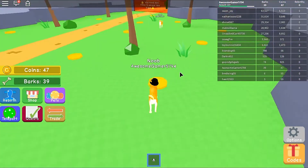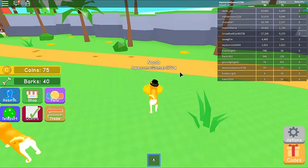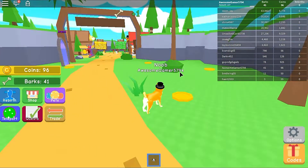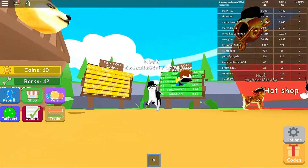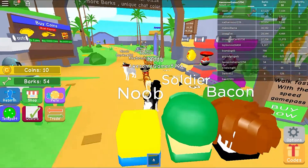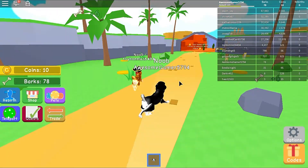I think we need at least 150 coins for the next hat. Let's go see what the skins cost. Oh okay, so this is the skins shop. There's a husky doge — a doge that looks like a husky! It gives you plus five barks. Let's go ahead and equip this. We just bought it for 100 coins. Look at us now — we look so fancy with our top hat and the husky doge skin!